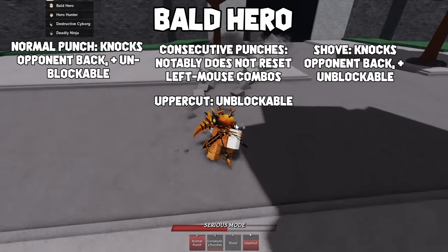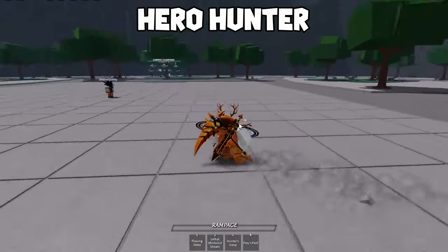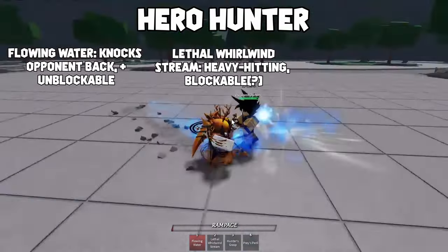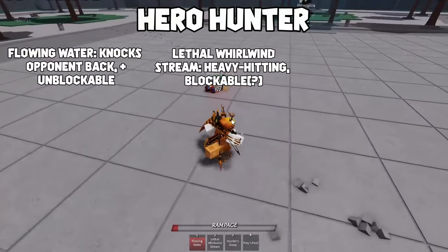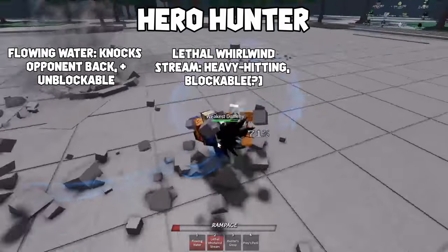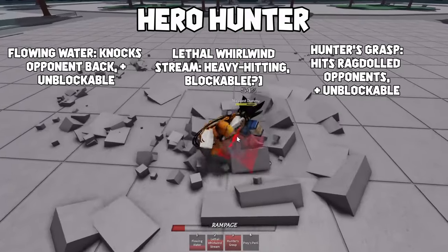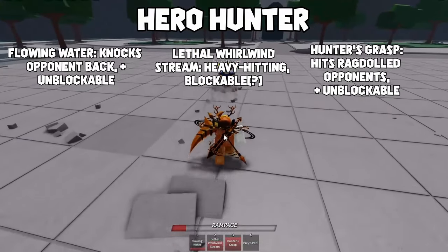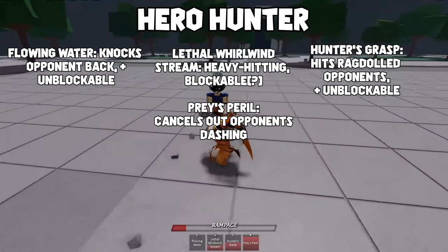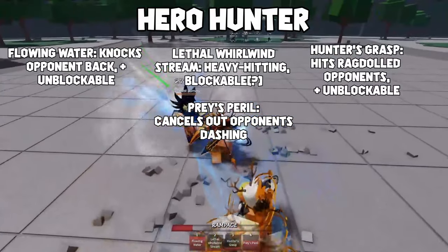Next up is the hero hunter, which is what I personally use in the game. Its first two attacks, flowing water and lethal whirlwind stream, are heavy hitters that are incorporated into various combos, most notably the so-called Kyoto combo. There is also the hunter's grasp, which is normally used to continue combos by cancelling the rag doll effect. Finally, there's praise peril, which can be used to stop an enemy in their tracks and start a counter attack of your own.